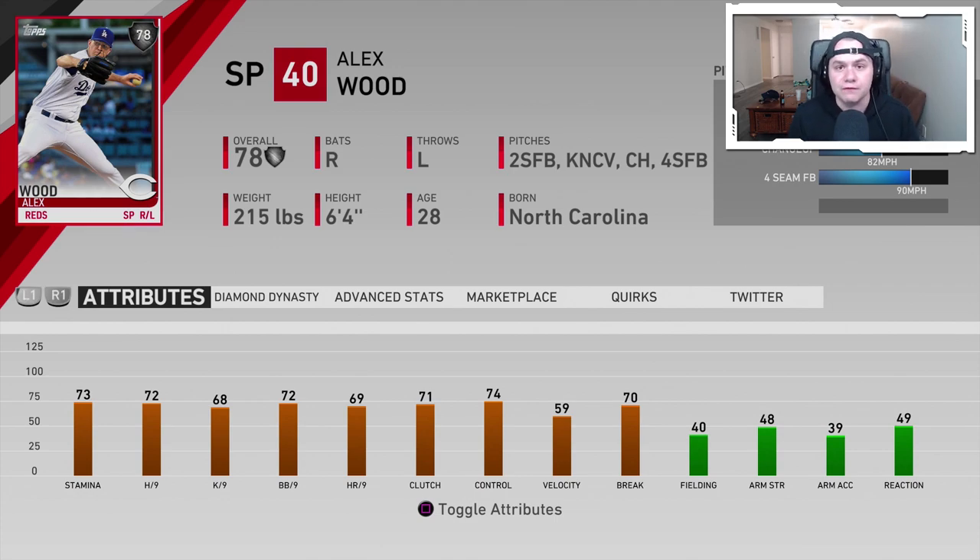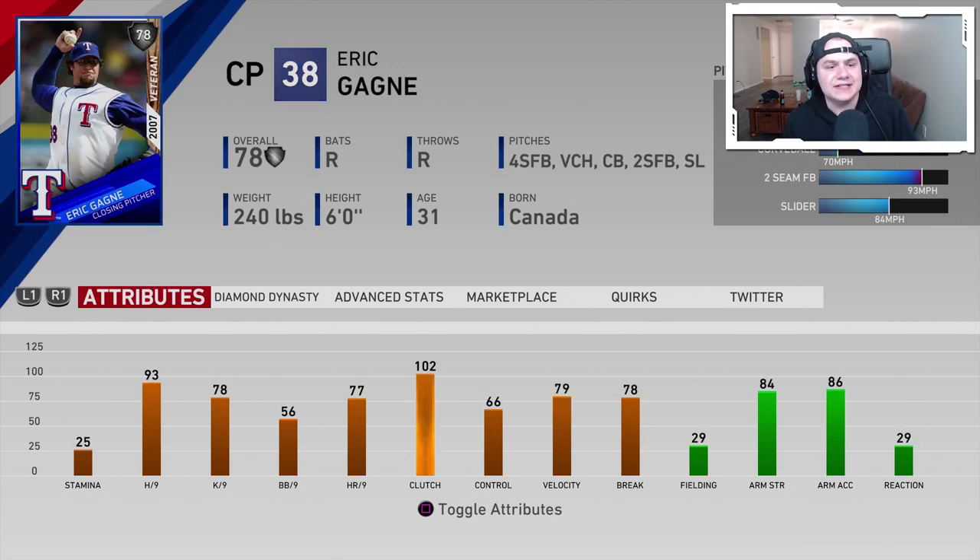Alex Wood is going to be in our starting rotation from now on. The other guy is 78 overall impact veteran Eric Gagne, added to the bullpen. He has five pitches: four-seam, Vulcan change, curveball, two-seam, and slider. Really good hits per nine up at 93 with 78 Ks per nine, 79 velo, 78 break. This card is nasty — any Eric Gagne card is usually pretty good. He's not his 98 overall signature series, but he's absolutely nasty and will be pretty nice to have in the bullpen.